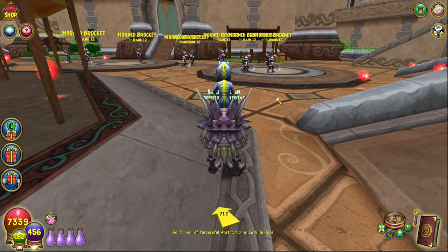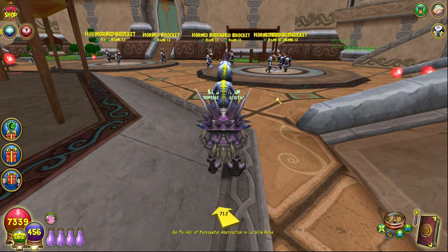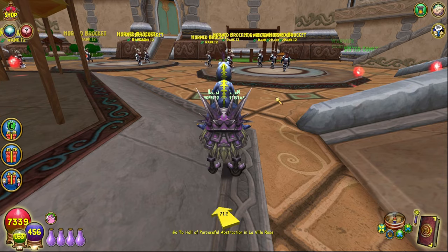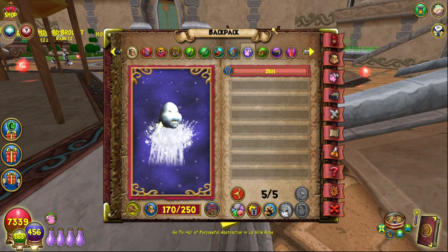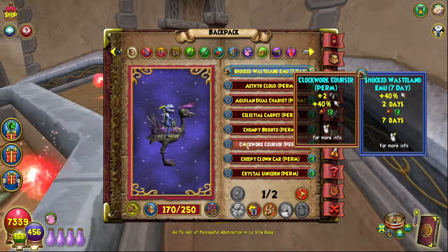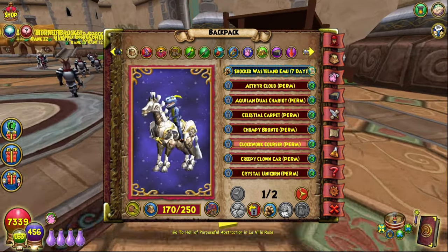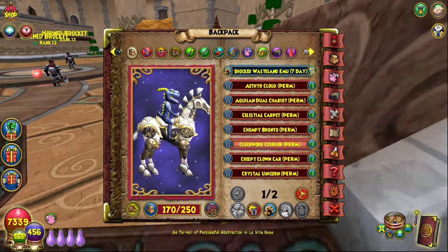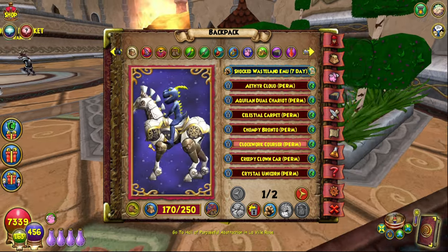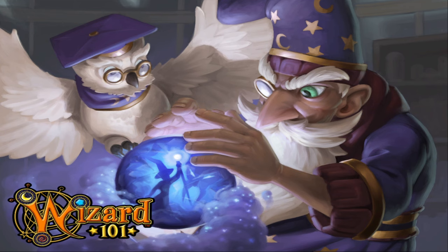Point four: stat mounts. These are all objectively pay-to-win. You can get one in the Avalon Bundle for $40 — there's a little fox guy — and sometimes in the Crown Shop you can buy the Clockwork Corsair. I'm about 90% sure there's literally no free-to-play way to get these things, and if there is, it's beyond unreasonable.